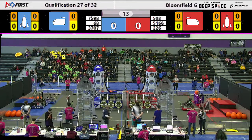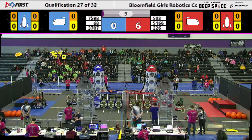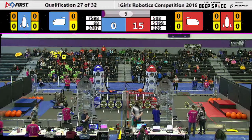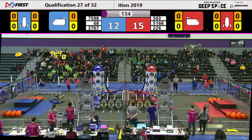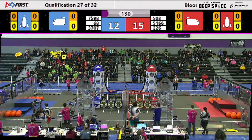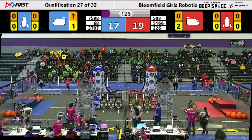Here we go, we're off. These teams are definitely in a rush to get off that habitat platform here in match 27. Freeland Fabricators looking to score a hatch panel, but they just dropped it. Their partners have their backs as the Hammerhead scored a cargo in the cargo ship. Driver Vision has returned but the Blue Alliance has a lead, 17 to 15.